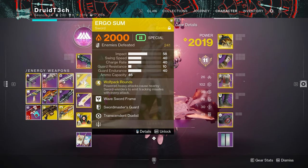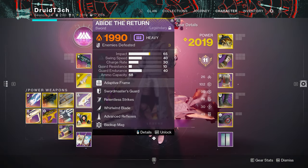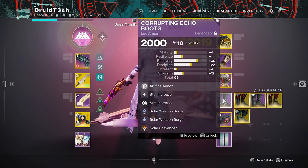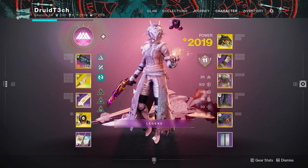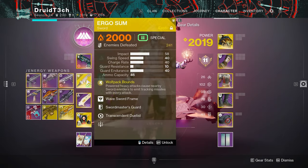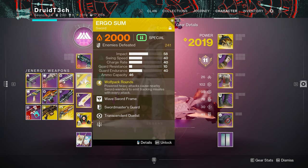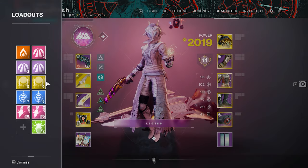Then I pop my super and now I have Transcendence — which is 5% — plus an extra percentage from scorch, and then Song of Flame is popped, so my Ergo Sum and Abide the Return are going to be doing maximum damage possible. I don't have three surges on because in a Contest situation where we might need scavengers, it's best to have survivability over DPS — once you realize how many phases you need, you can adjust. For sword DPS, if you're not the designated Wolfpack Round user, try to have a Perfect Fifth Ergo Sum since Perfect Fifth is really strong. Abide the Return just double-dips into solar.